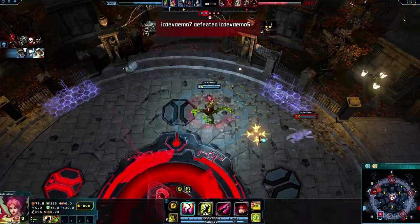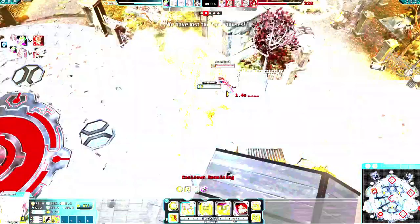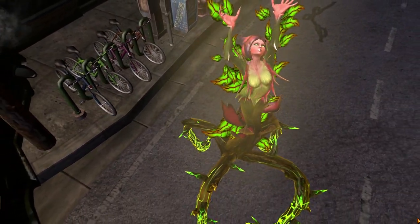Atomic Poison Ivy's X-Ray Vision is on a shorter cooldown, giving you a safer margin to see champions in stealth. Entangle foes with Toxic Entrapment as Atomic Poison Ivy.